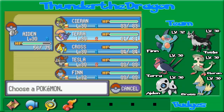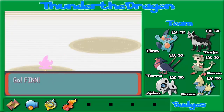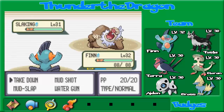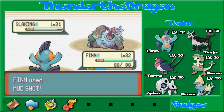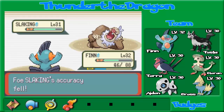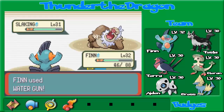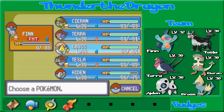Here's a Slaking. This is what I was fearing — I hate this Slaking. He is very tough. He does have one drawback — an ability called Truant. Basically, he can only move every other turn. As you saw, Slaking is loafing around. That's a move I'm afraid of — Counter. Oh god! That did more than I was expecting. That's not good. I'm not sending Aiden out there — he will get murdered.